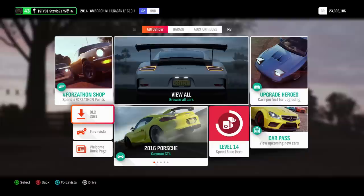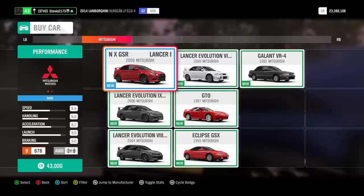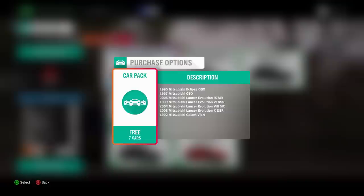We have some new CarPass cars, and then we also have a new DLC car pack that is free for everyone. It is Mitsubishi! The Mitsubishi car pack is now in Forza Horizon 4. We have seven brand new Mitsubishis, and they are free for everybody, I promise you.